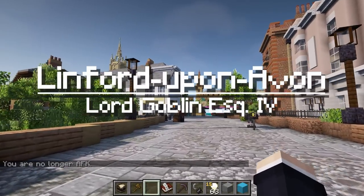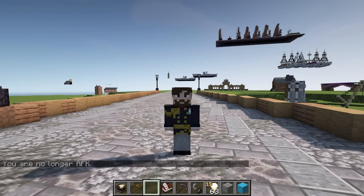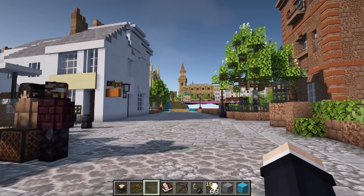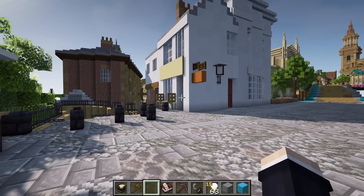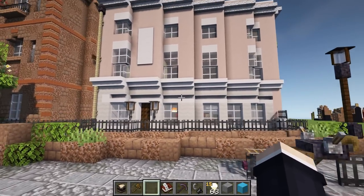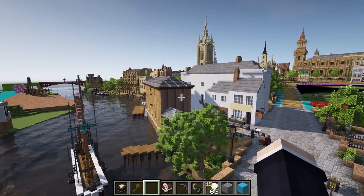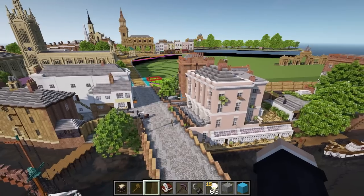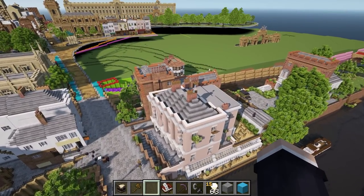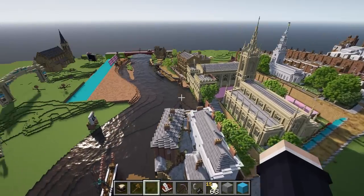I'm here in Goblin's town of Linford upon Avon. Things are going to get a bit framey and it's no real issue because we're going to take it nice and slow, admiring everything Goblin has been building. Linford upon Avon is a Georgian-styled town built upon a large river. Goblin has completely redesigned this, so anything you've seen in the past has been very much reworked.